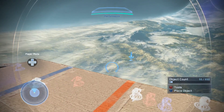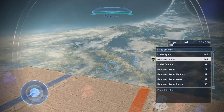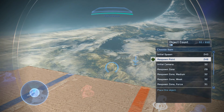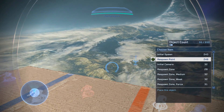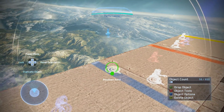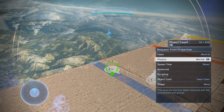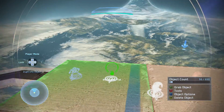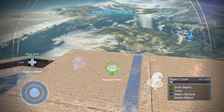Moving on to respawn points: these work very similarly to initial spawns. The difference is these are the spawn points used for the rest of the match, whereas initial spawns are only where you spawn at the very start of the game. Again, you can change the teams — we've got neutral, defender, and attacker. What you want to do is get as many of these down as possible to increase the chances of getting a fair and safe spawn.